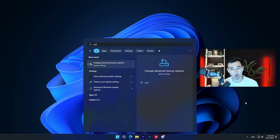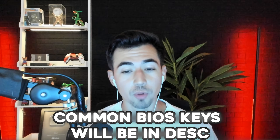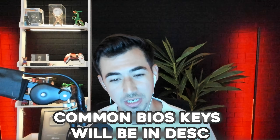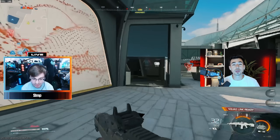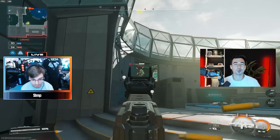The easiest way to get to your BIOS is to press the Windows key, type in Advanced Startup Options, and open it. Under Recovery Options, select Restart Now. Every motherboard manufacturer uses a different BIOS key, so if you want to enter BIOS directly, make sure you check your motherboard brand to find the correct key. Hopefully you'll all be able to get on Black Ops 7 smoothly and easily.